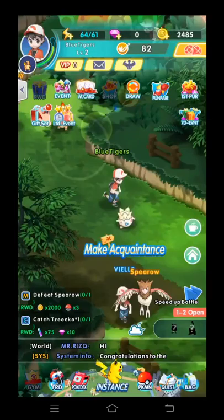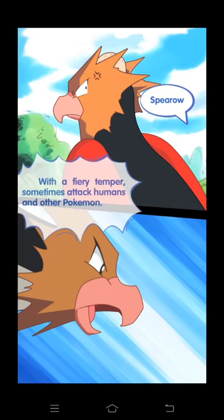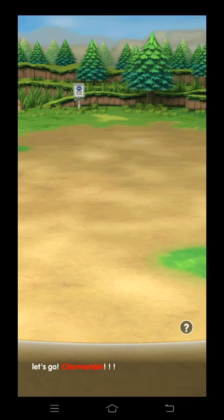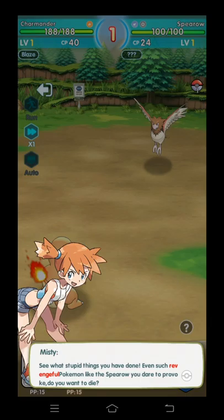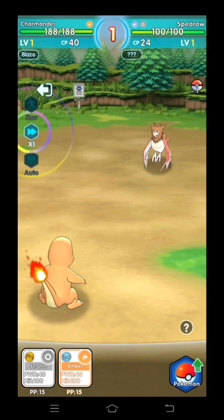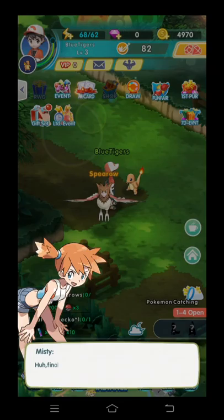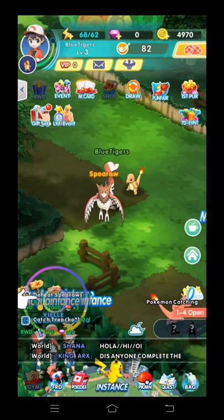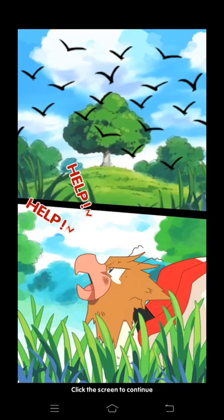I need to defeat Spearow, so I'm going to fight it. I'm going to fight it — Spearow to fight. Oh, Misty's here! Fast forwarded the game. Skip that and I'm going to defeat Spearow again — just switch it.